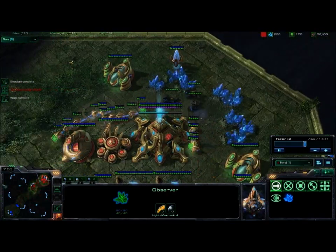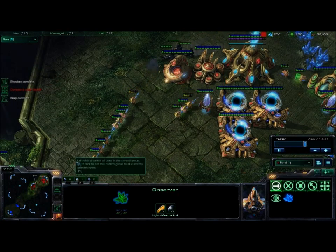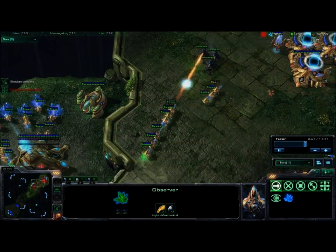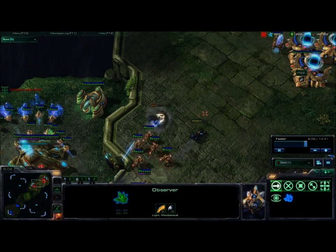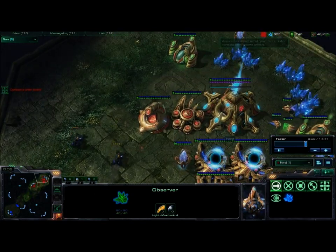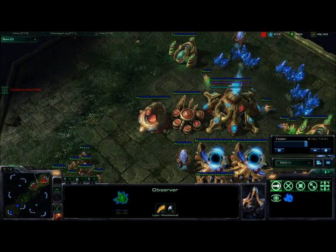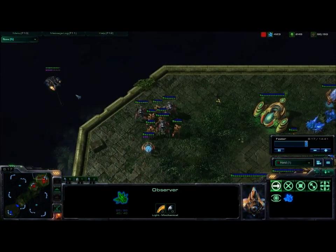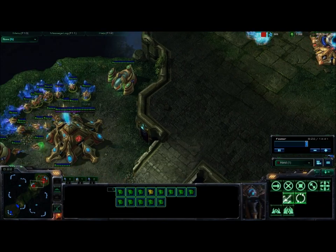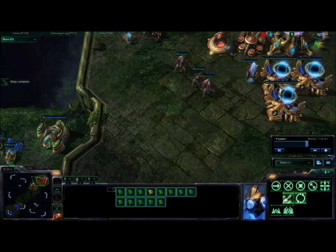Now he is dropping me with Hellions. Just retreat all of your probes — hopefully you won't lose that many. At this point I know he has a 1-1-1 build going up, and it's very likely that he has Banshee, Marine, and Raven coming in. And he gets away. Transfer some of those probes back after you hold it off.